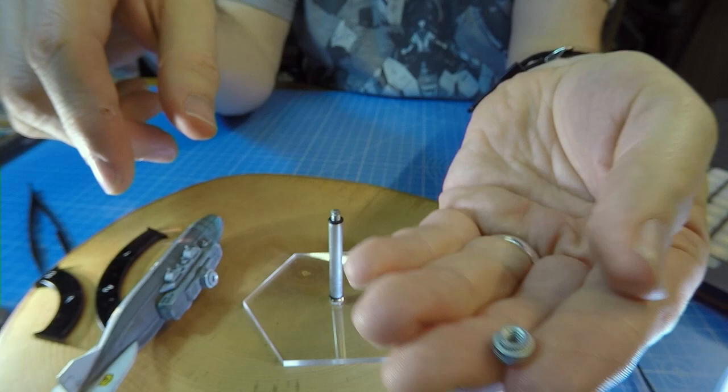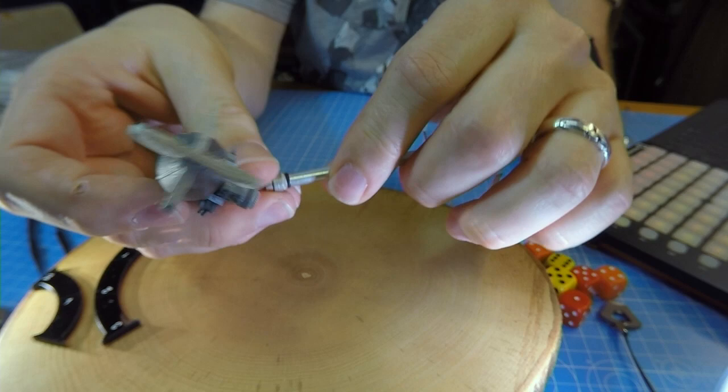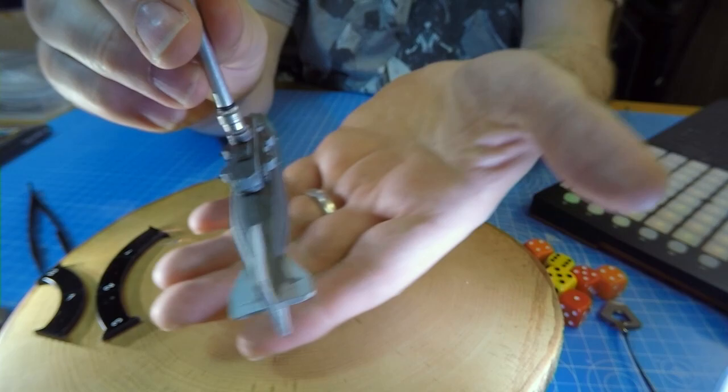They're sold separately. The alternative to screwing them onto the shaft is to use the magnetic toppers. The magnetic toppers are also screw-on, but obviously because the model is metal it just clips on. You put it on the model and it's quite trouble-free — it's strong enough. If I wobble that hard, it's not coming off.